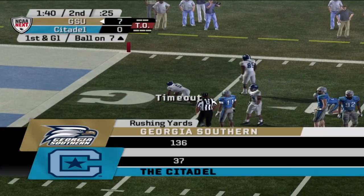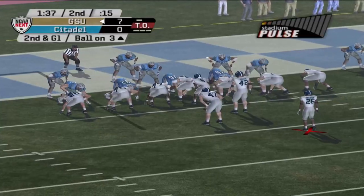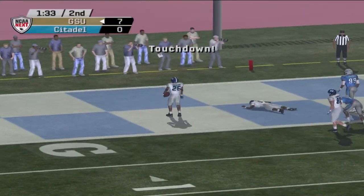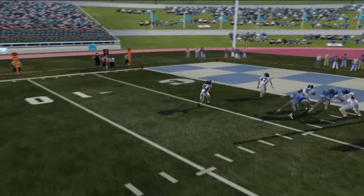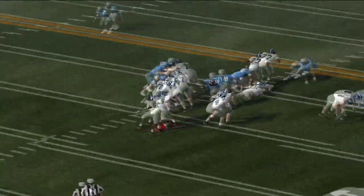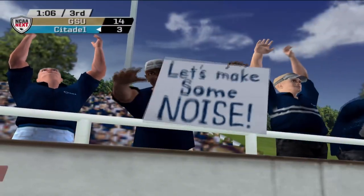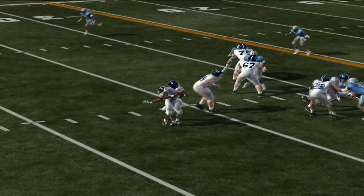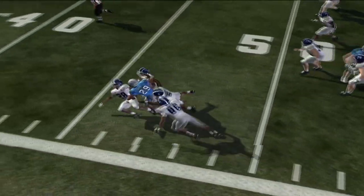Ikeda Woods keeps it on the option and gets tripped up inside the 10-yard line — if not for that super-dive cheese, it could have been a rushing touchdown for Woods. Instead, it's Albert Minacci receiving the pitch for his second touchdown of the day. Woods then tries to pass the football, throws an interception, and gives the Citadel an opportunity to get right back into this game.